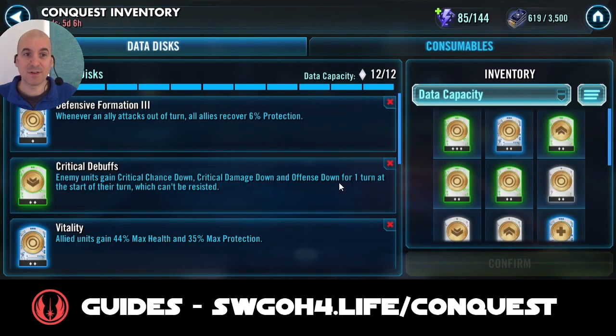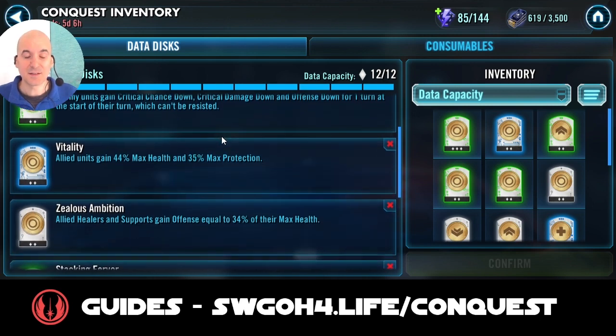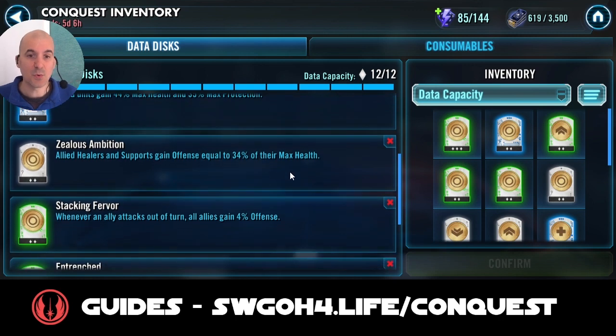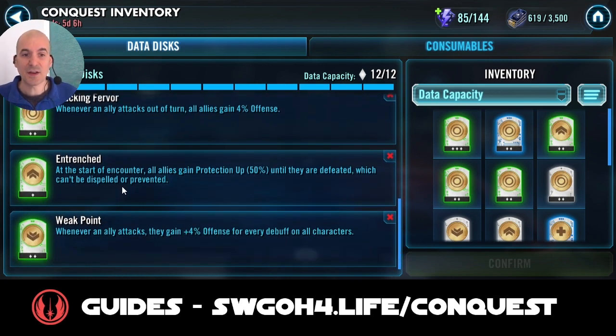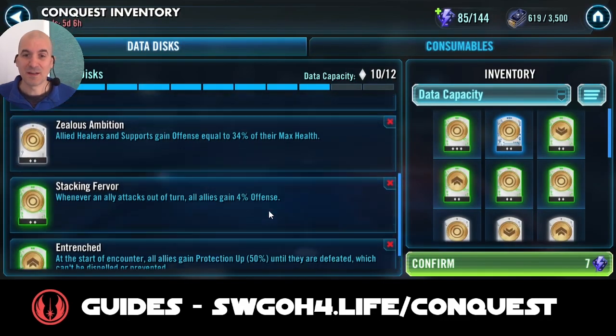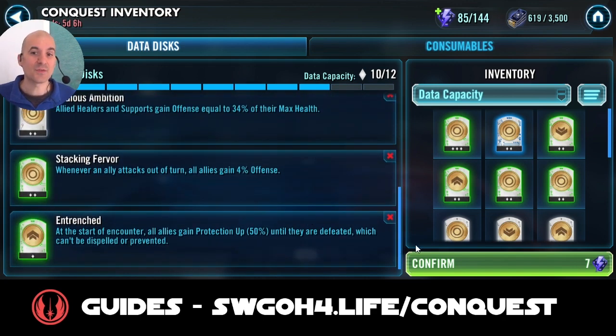Before we go in, let's have a look at the discs. You want to have Defensive Formation so whenever we attack out of turn we are recovering protection. Critical Debuffs will reduce their damage. Vitality boosts our own health and protection. We'll also be using Zealous Ambition so that our support can do some more damage. Stacking Fervor allows us to start stacking damage whenever we attack out of turn. Entrenched gives us a little bit of extra survivability out of the gate. Finally, I will be removing Weak Point because if I had it equipped I would defeat Master Kenobi too quickly before we get those attacks out of turn feat done.